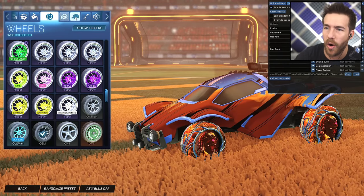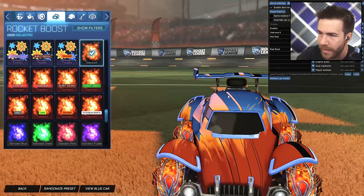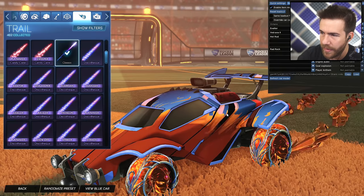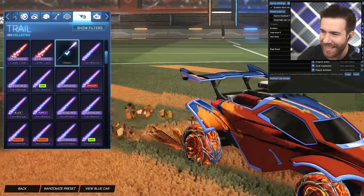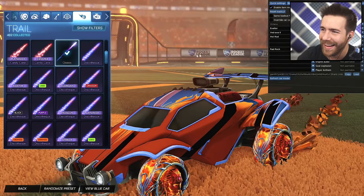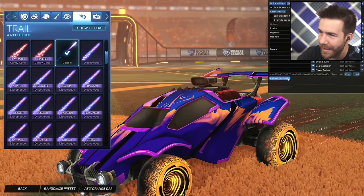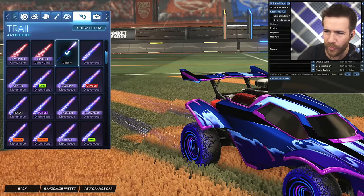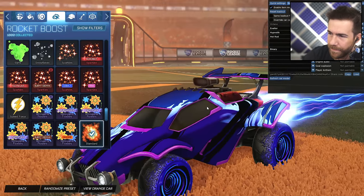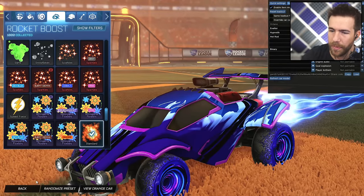Let's see it all together. The orange side with the boost — wow. That's magical. Matches the wheels and the trail. That's sideways — I think that's glitched right now. That is so funny. We'll go to the blue side, refresh the car model. Those wheels are perfect — the trail is perfect. The purple with the blue. So beautiful.